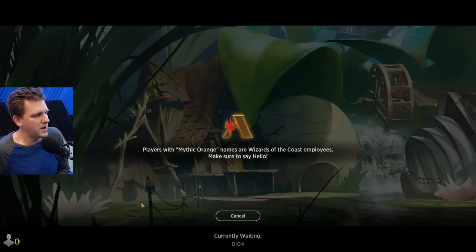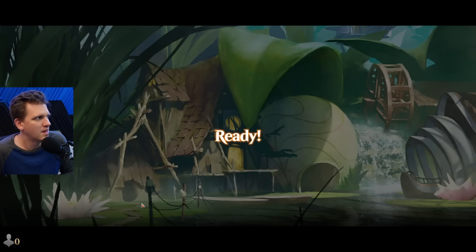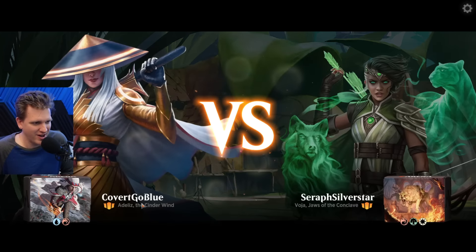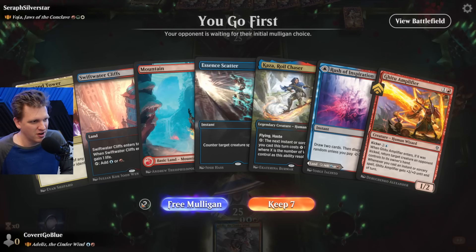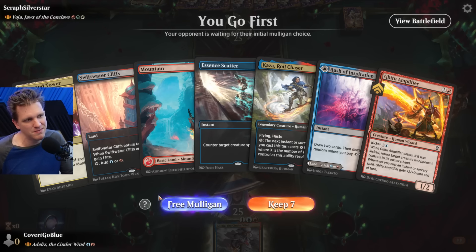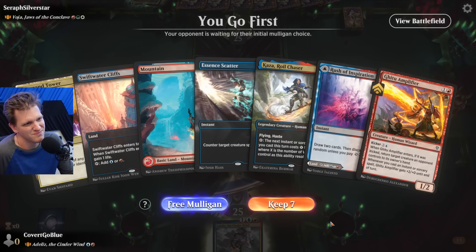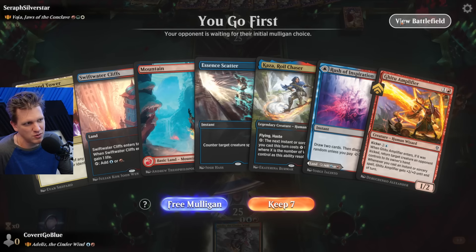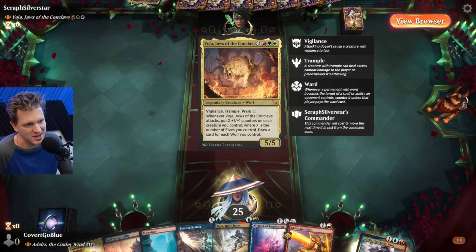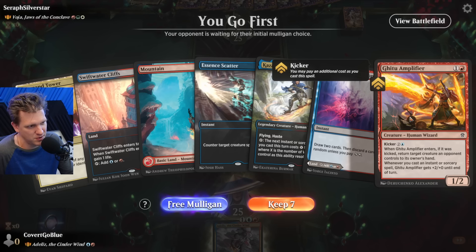I don't need it to be a work of art, I just want it to be better than Zada. Zada feels like the worst of MTG - either I get to do my thing uninterrupted or I don't. We have Rush of Inspiration and an MTFC to go with our 40 lands. Essence Scatter counters a creature like Voja, which is terrifying.